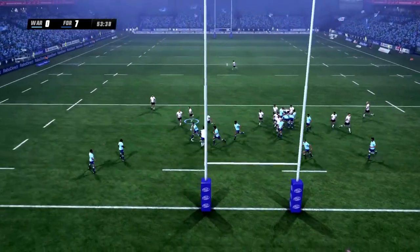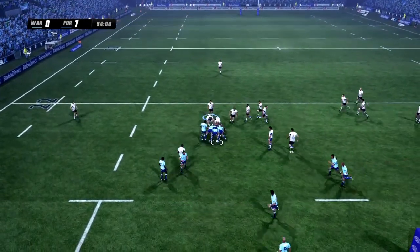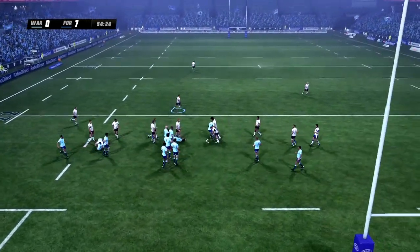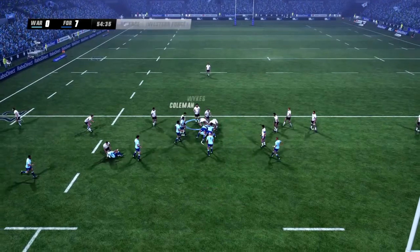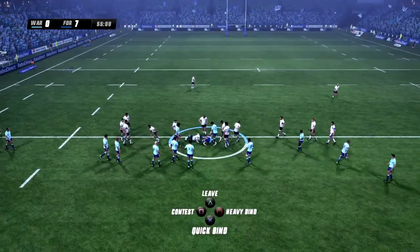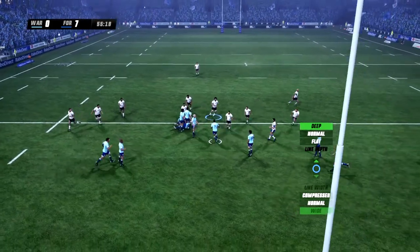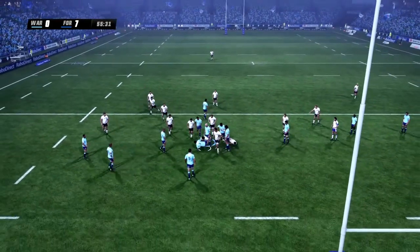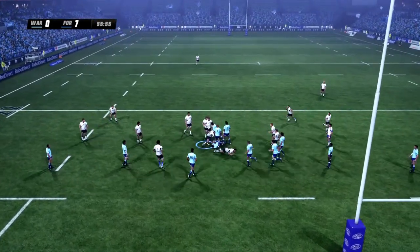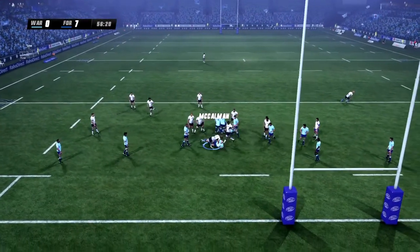The ball is out, collected by the scrum half. I think they needed to draw the numbers out left, but they started going back inside the players, trying to run lines back inside to the middle. I can see why they might try it, but I think it was better to take him on the line. The Waratahs might need to get a kick away here. Western Force really stepping up the defence — there's some real force in this defence, been dangerous all game.